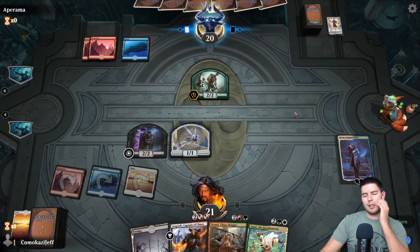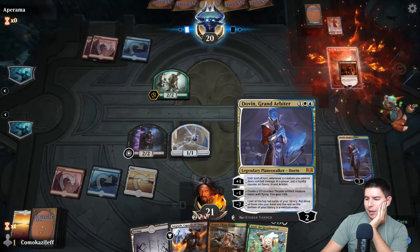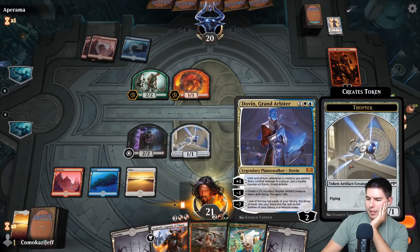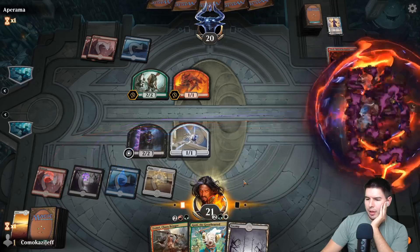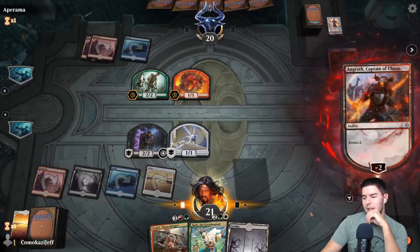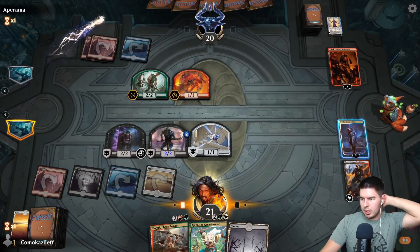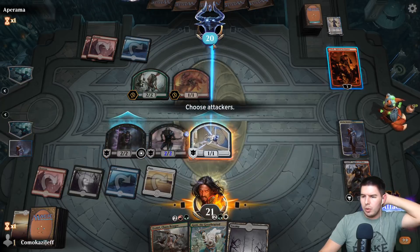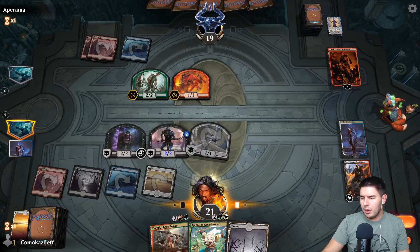I'm going to keep Dovin alive here — just going to keep up the walkers. This changes so much. We got lucky getting so many colors — you can see they don't really have that. Ingrath — creatures have menace which is actually really nice. We'll just swing this at face. I actually want to just get Dovin out of range of being killed. Past the turn.